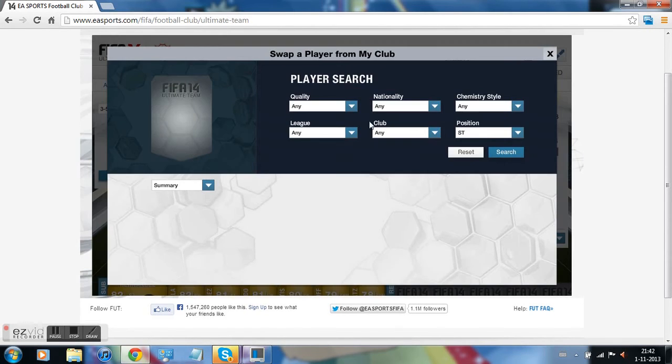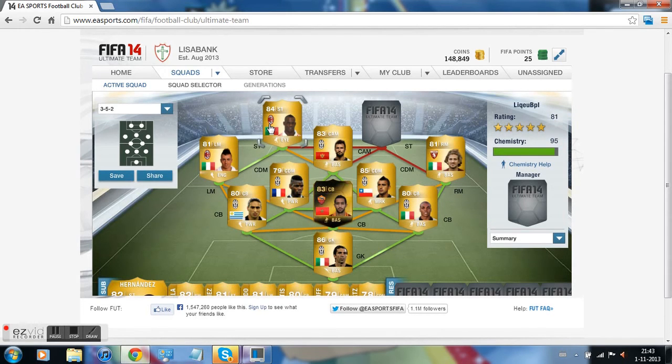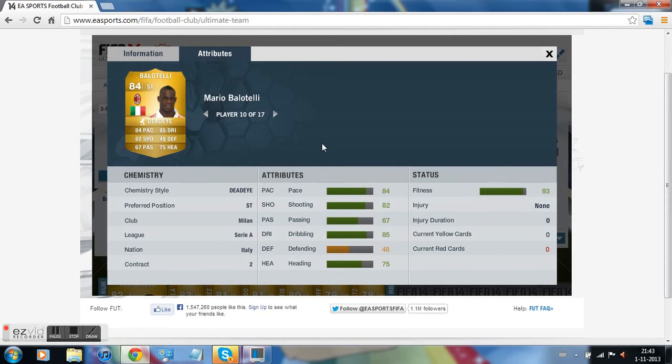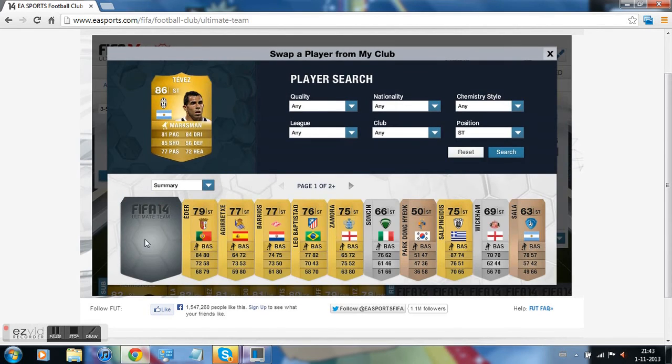On the left striker we got Balotelli, the beast from AC Milan. His pace is alright, but his shot power is insane. Every shot is in the corner. I really like this guy — in real life as well, he's pretty funny. I recommend buying him. His headers are okay as well.